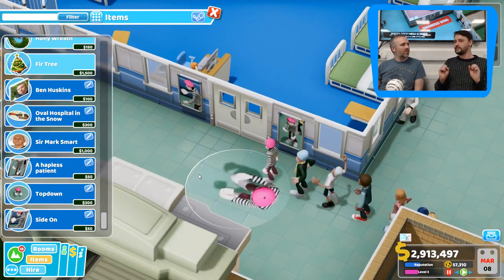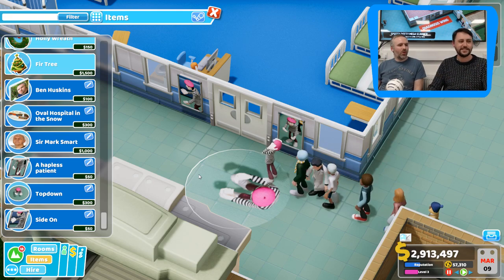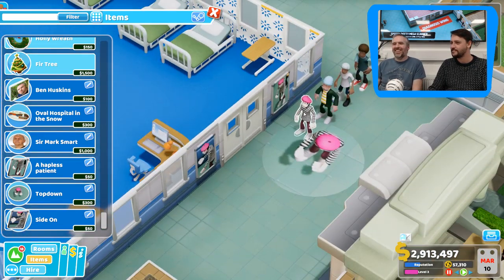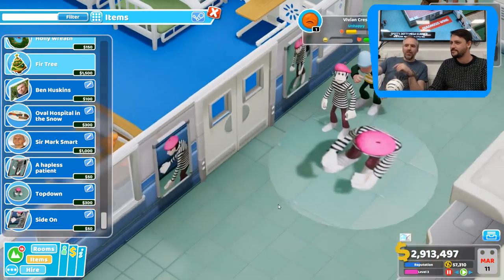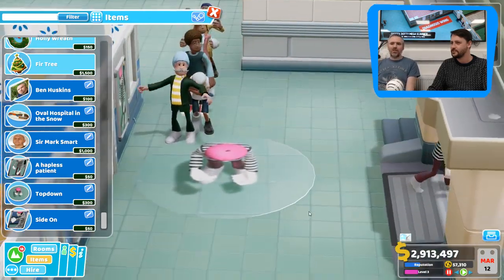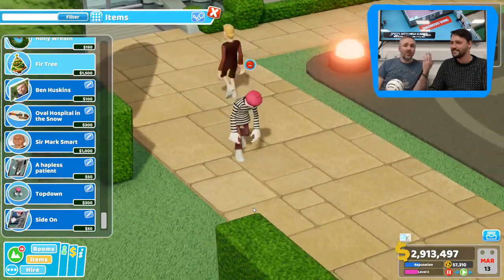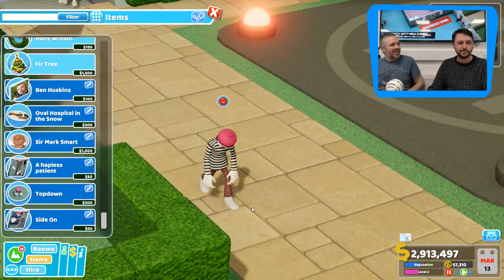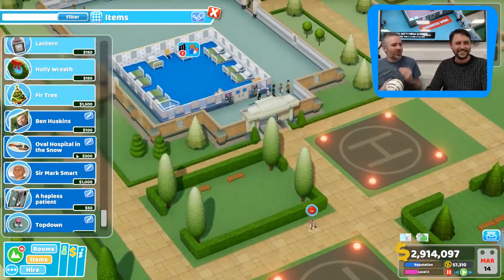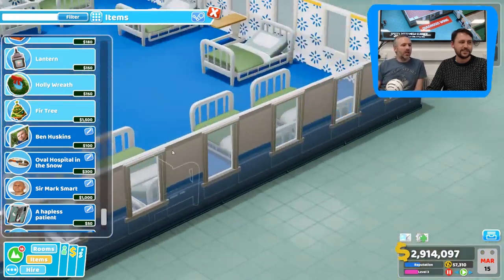This is our favourite patient and we've dedicated the whole area of the hospital to them. It's frightening to think that in their world those items would have just popped into existence around them. Vivian Criss has rage-quit - you personalise the experience for them to the extreme and they just rage-quit. Very disappointing.